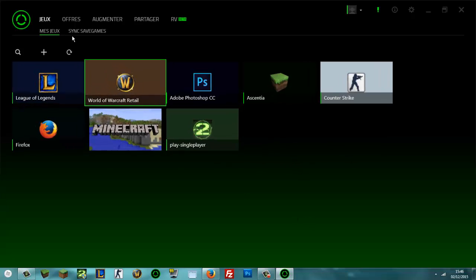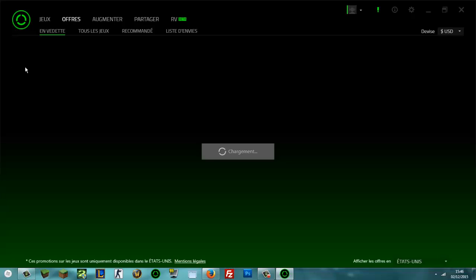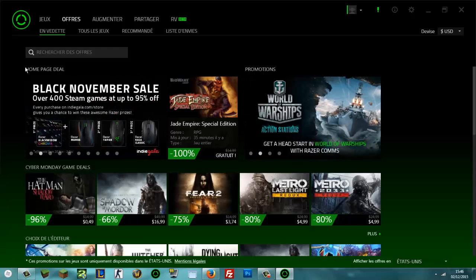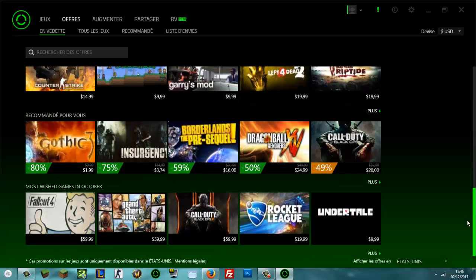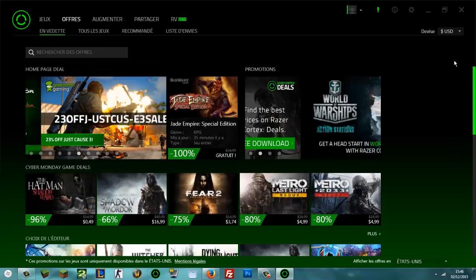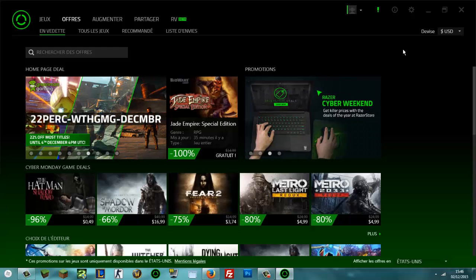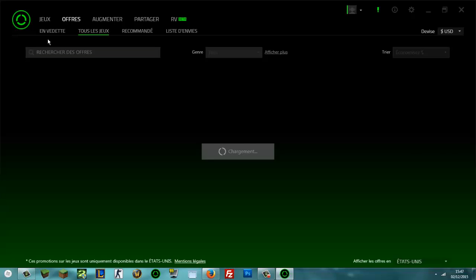Vous avez aussi l'onglet cloud : vous pouvez sauvegarder vos jeux sur Dropbox, Google Drive ou OneDrive, selon vos préférences. Ensuite vous avez les offres, c'est un peu comme un Steam qui booste vos jeux. Vous avez plein de jeux conseillés : des jeux récents comme Fallout, Call of Duty, Rocket League, GTA V. Une grande bibliothèque de jeux à 400$.